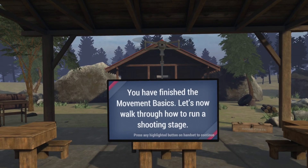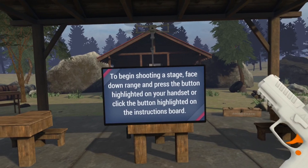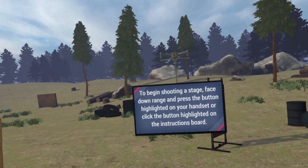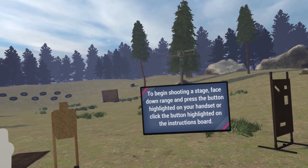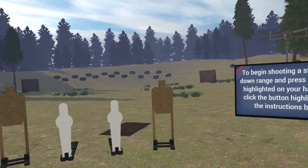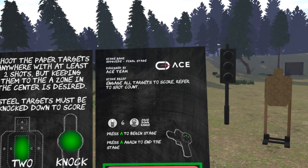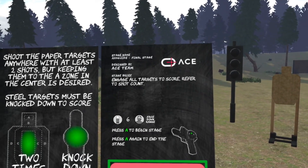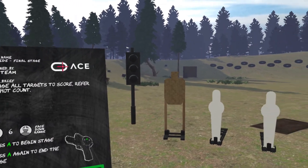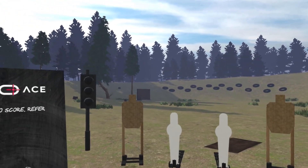You have finished the movement basics. Let's now walk through how to run a shooting stage. To begin shooting a stage, face downrange and press the button highlighted on your handset or click the button highlighted on the instructions board. On the handset, it's highlighting the A button — that's my primary method for activating a stage. You can also go over and pull the trigger on Play Stage. It'll say Ready, Stand By, and then you can go to low ready for the stage.